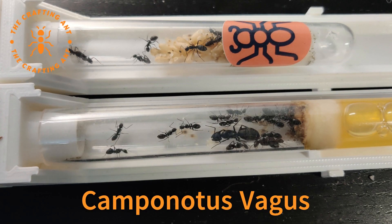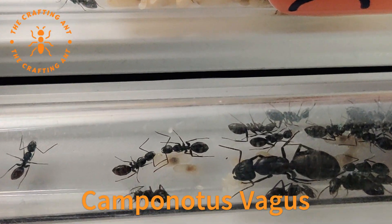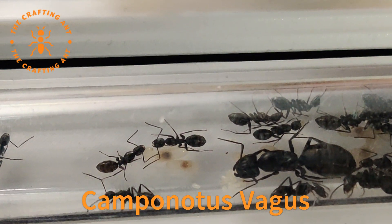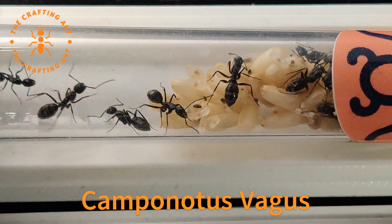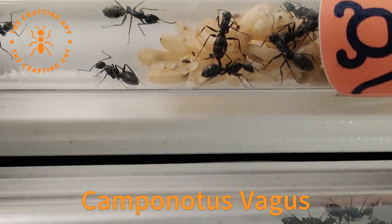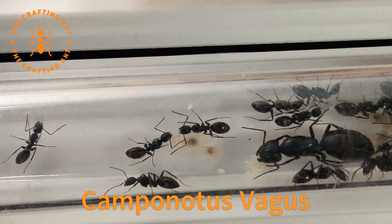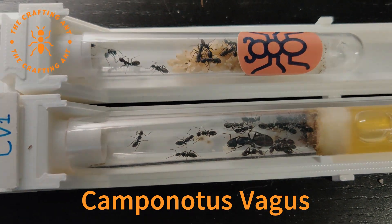Time for a general favorite: Camponotus vagus, with the queen called Beasley. After the last episode, 10 more workers have arrived and the brood just keeps coming. She really needs a nest update — I want to make her a nice wood nest. This will be coming soon.